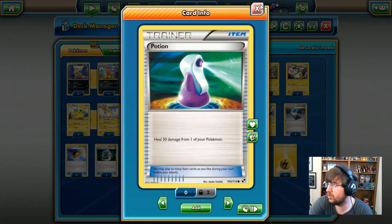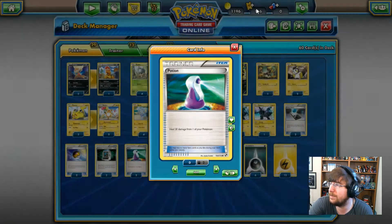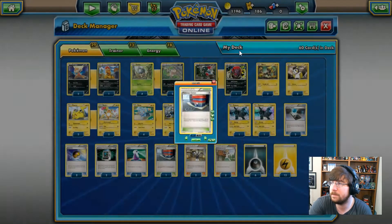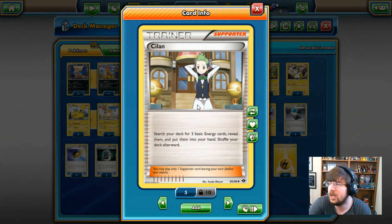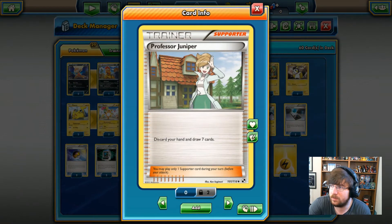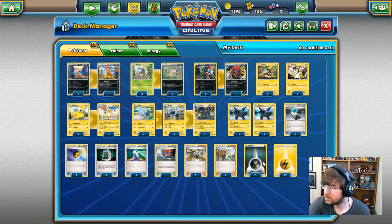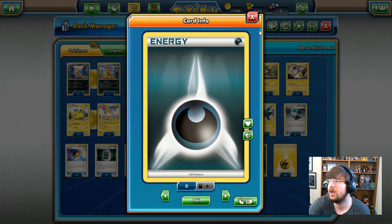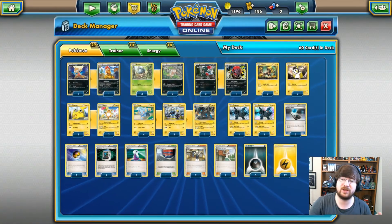We have a few Potions so we can actually heal off some of that self-damage we might be taking. We've got the Pokemon Center — once during each player's turn, that player may heal 20 damage from one of their benched Pokemon. We've got Cheren: switch your deck for three basic energy cards, reveal them, put them into your hand. What I really like about this deck is we actually have Professor Juniper — we can get rid of all those useless cards and draw seven instead of just three. So much stronger than Cheren. And lastly, we've got six Dark and 12 Lightning energy — that is the deck.